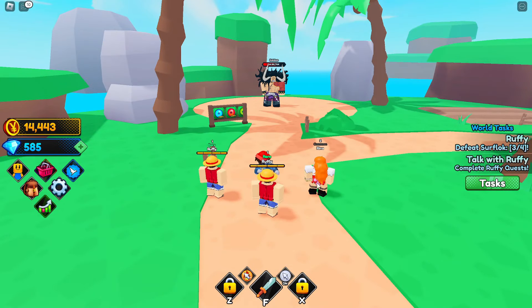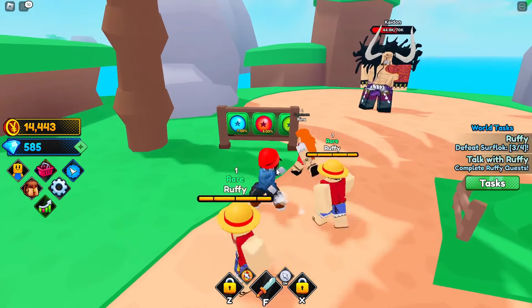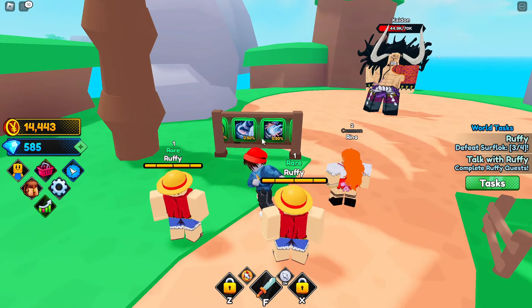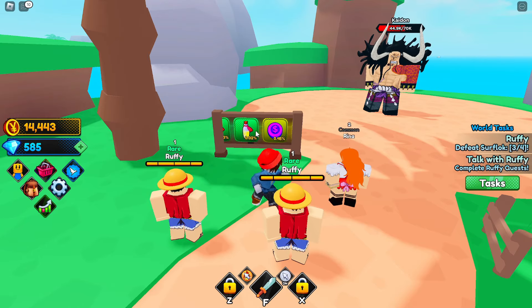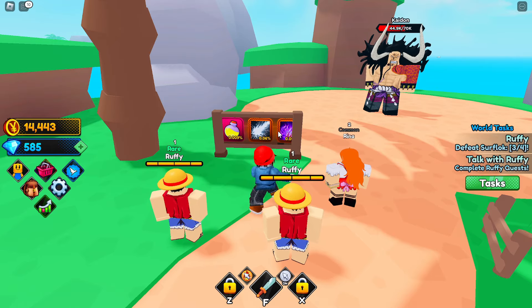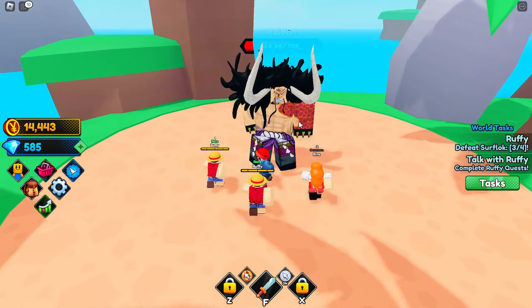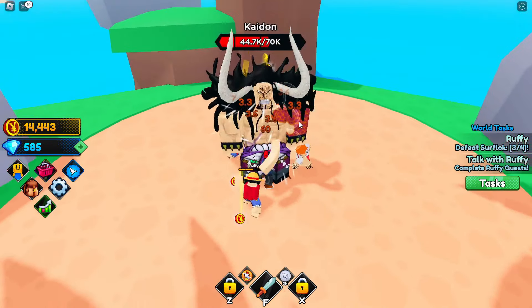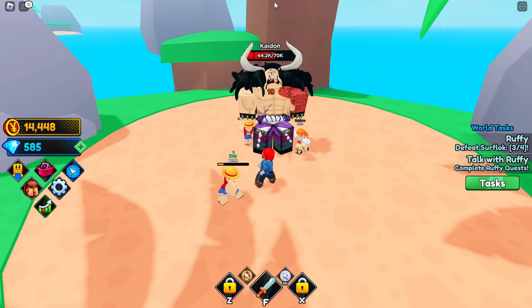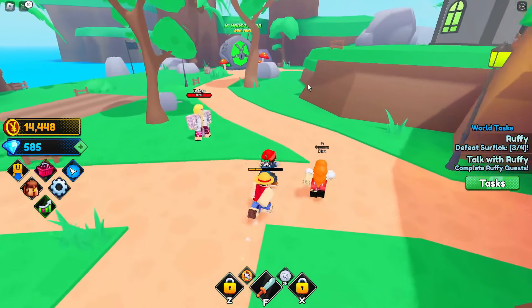Before continuing the main quest line, I noticed there's a boss around the map dropping orbs and other things - skills or abilities, potions, and a different yen currency. The drops get rarer and rarer. The main issue is he has 70k HP, and right now I'm doing barely any damage. It'd probably take at least 20 minutes to take him out, so I'll come back with a stronger team.